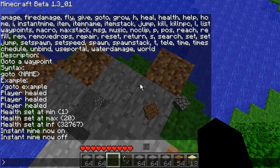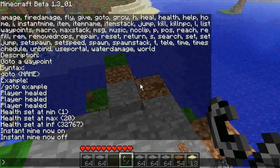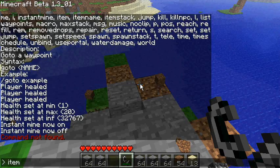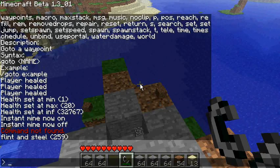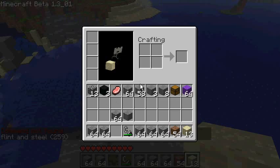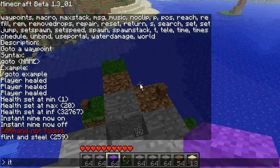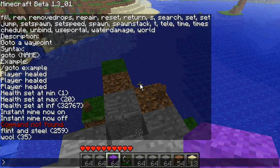Next is 'item name'. If you hover over the selected item in your inventory and type 'item name', it tells you the item's name and ID. For example, flint and steel is ID 259. It doesn't currently tell you the damage figure, which is something to add in the future.